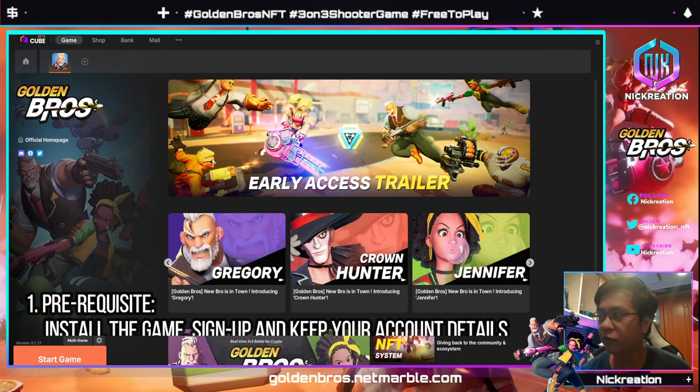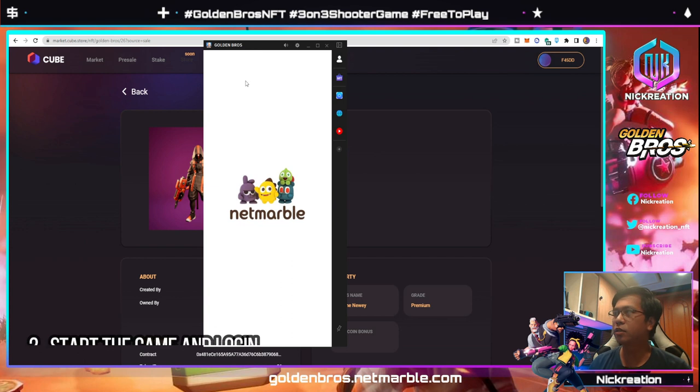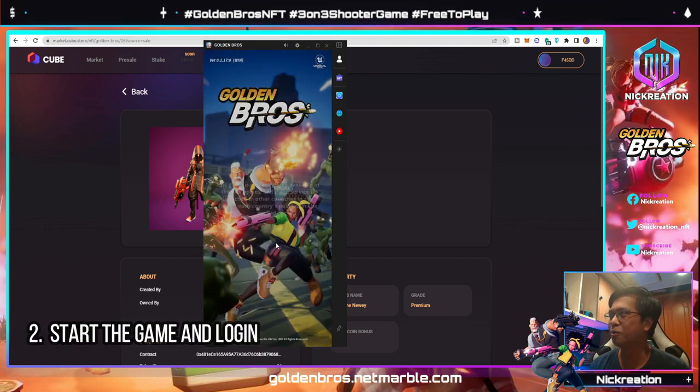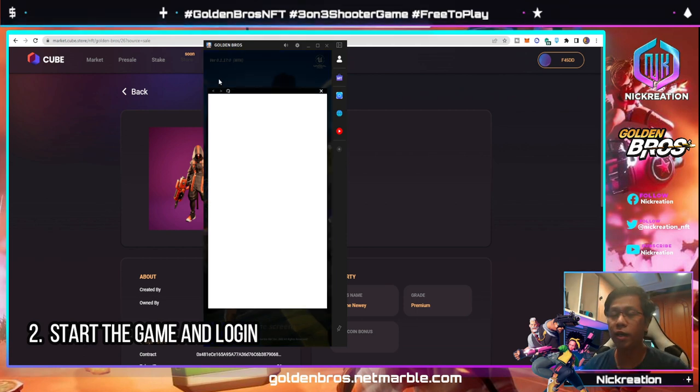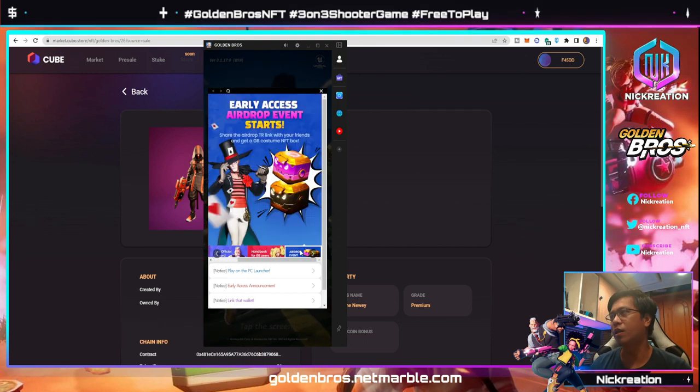The first thing you're gonna do is, after you've completed the registration and installation of the game — whether it is on mobile or computer — you will start the game. Once you have started the game, it could be loading and here you will be logging in to your account, so make sure you know your password.